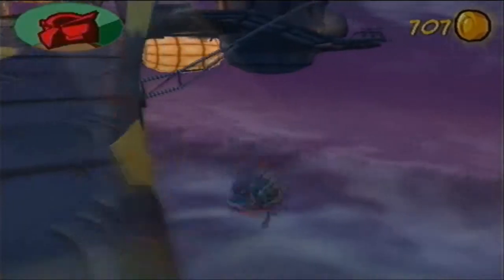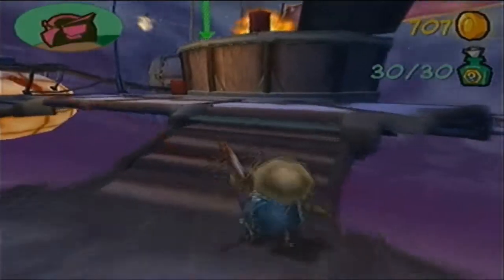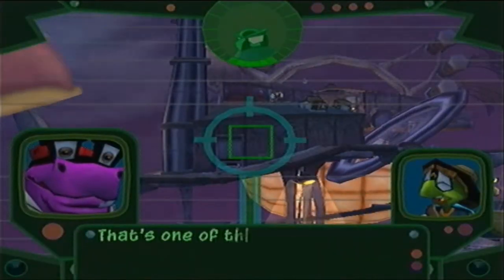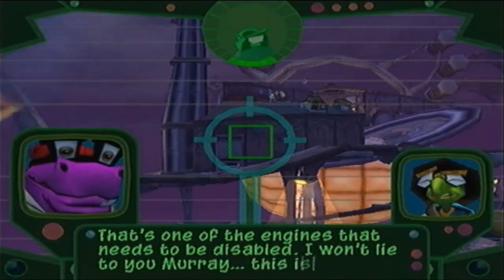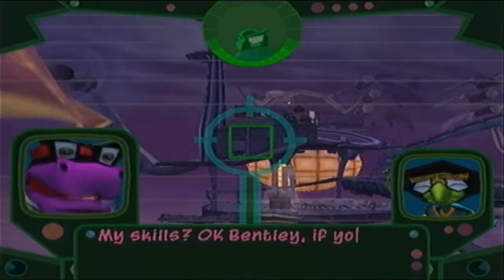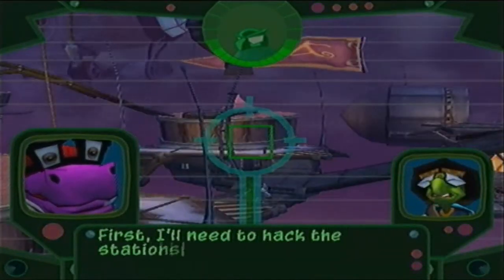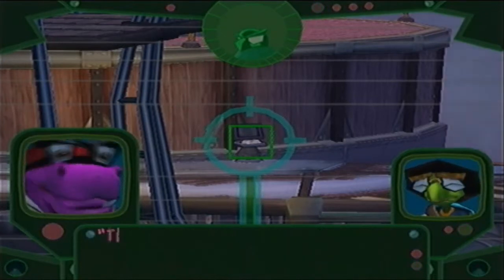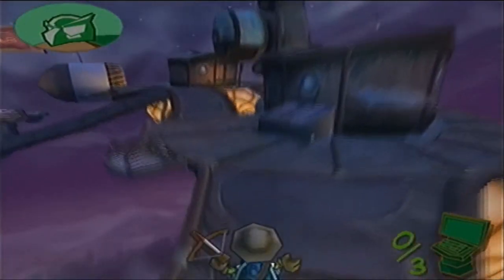I won't lie to you Murray, this is going to be a tough job that requires both our skills. My skills? Okay Bentley, if you say so. First I'll need to hack the stations controlling access to the engine room, then Murray you'll need to head inside and use your muscle to finish the job. The Murray will be ready to go. Of course — Bentley's specialty: hacking.